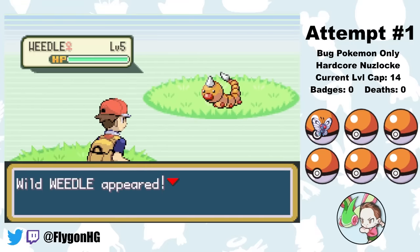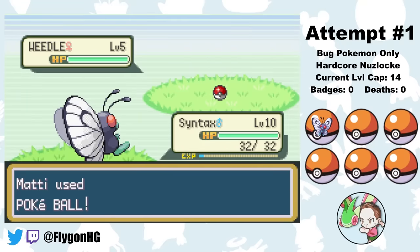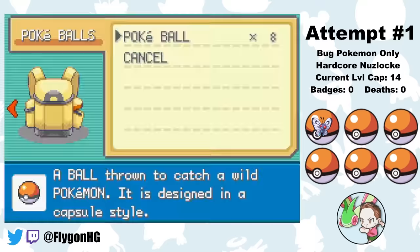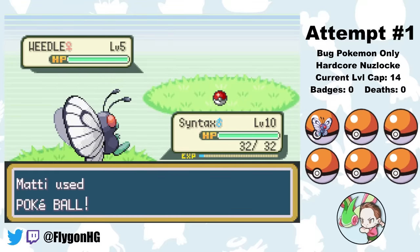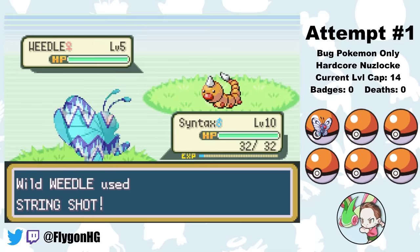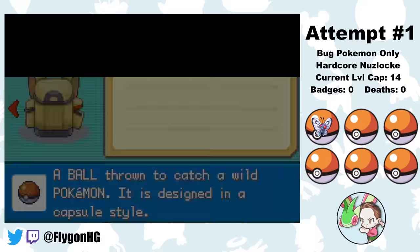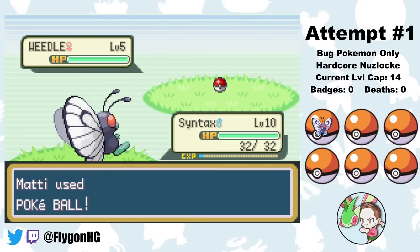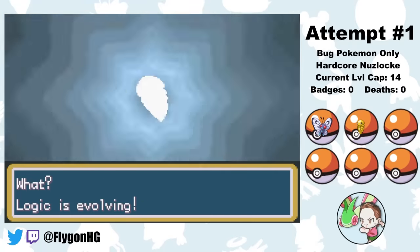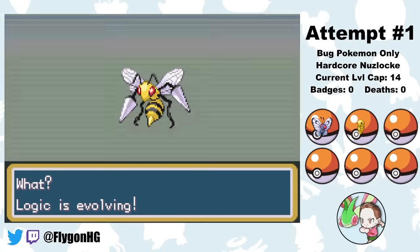After that, we head into Viridian Forest and find a Weedle. The old man showed me exactly what to do - throw a Pokeball. Well, that didn't work. Okay, let's try again. Maybe this old man wasn't as wise as I thought. Or maybe third time is the charm - we throw another ball. Got him. Never doubt the old man. I name our newly caught Weedle Logic, and then after some Switch training, Logic evolves into Kakuna, and then Beedrill.